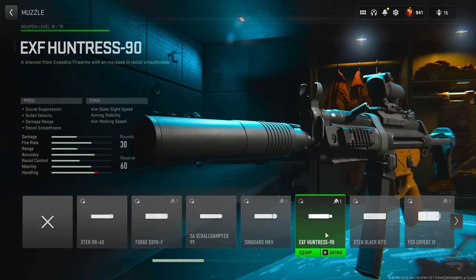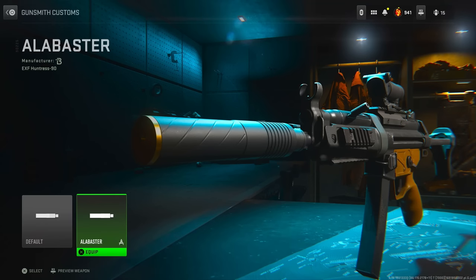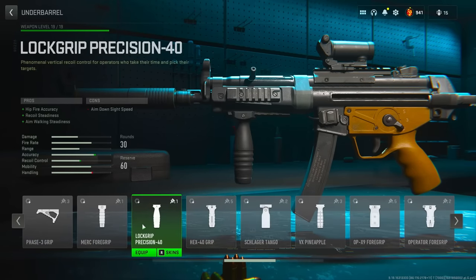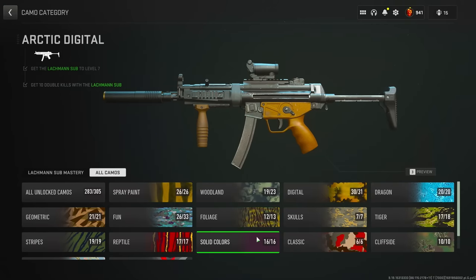For the muzzle we're going to run the EXF Huntress, but if you have the variant for the Vaznev called the Alabaster, go ahead and use that skin — you'll see why when we throw on the camo. Then for the underbarrel we're going to use the Lockwood Precision. If you beat the campaign you also get an underbarrel variant called the Union Guard.